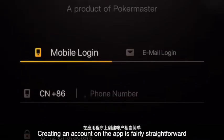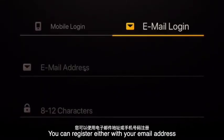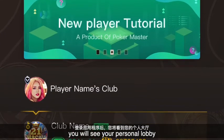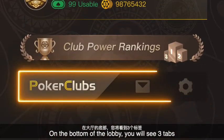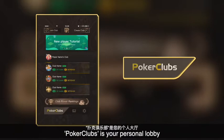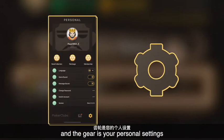Creating an account on the app is fairly straightforward. You can register either with your email address or mobile phone number. After you log on to the app, you will see your personal lobby. On the bottom of the lobby, you will see three types each leading to a separate page: Poker Clubs is your personal lobby, Envelope is your personal message page, and the Gear is your personal settings.